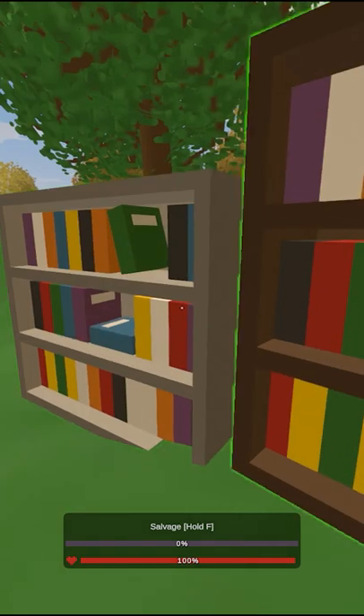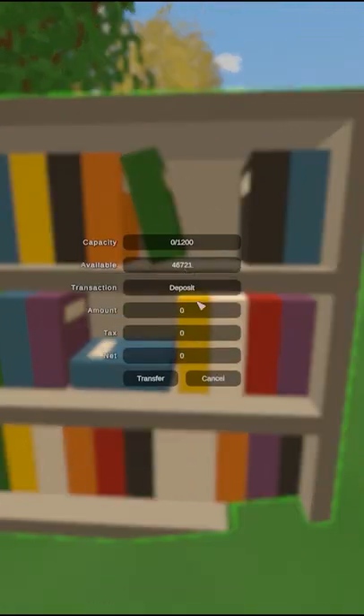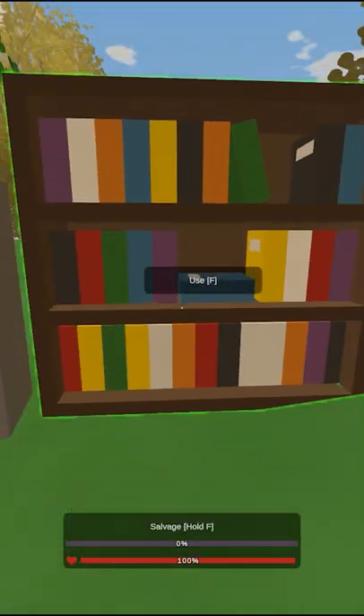The wood libraries can be accessed by anyone, while the metal libraries can only be accessed by you and your team. Metal libraries hold more than wood libraries, and pine holds the most of the three wooden libraries.